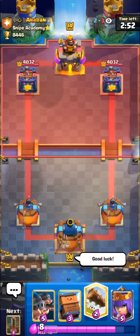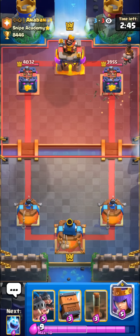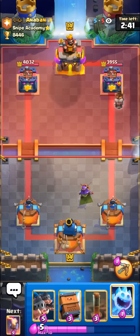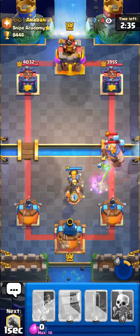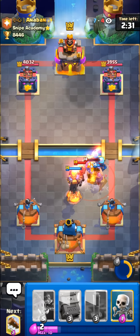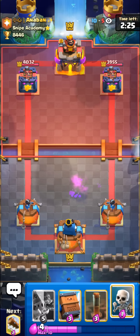In the next match we're going to be up against Anaban. I was kind of expecting him to try to snipe me, so I decided to run royal hogs this game with inferno tower and stuff. I'm pretty sure he's running some e-giant earthquake deck to try to snipe my main hog deck, so I decided to put inferno tower in there which is pretty good against most e-giant decks. He has rare Martyr plus e-giant — really weird combination — but I kind of anticipated his snipe using ice spirit in this deck as well.